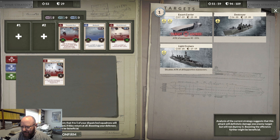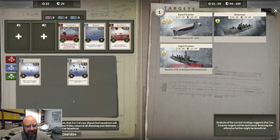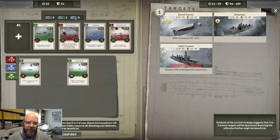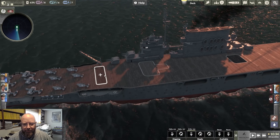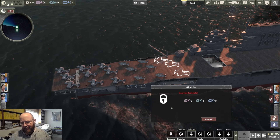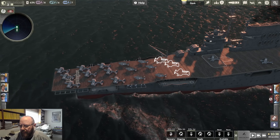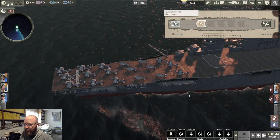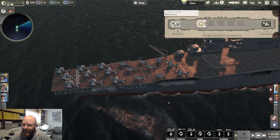We need three torpedo planes, one dive bomber, and two fighters. This will be our recovery area — confirm. Let's get a dive bomber staged up. It takes about an hour to launch a strike. Off we go — the little dudes hanging out on the cargo nets there, that's got to be a little freaky. It is kind of fun to actually watch them perform all the deck operations and have to think a few moves ahead. There's a lot of micro in this game.